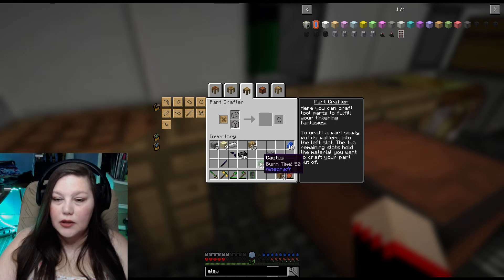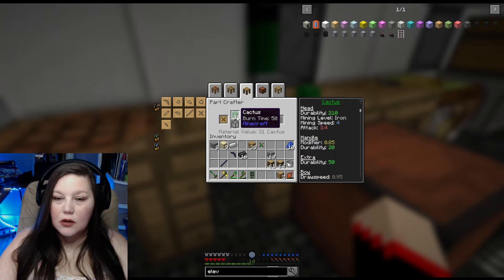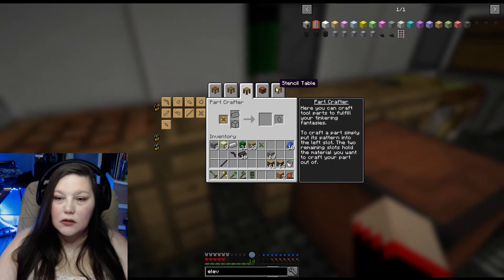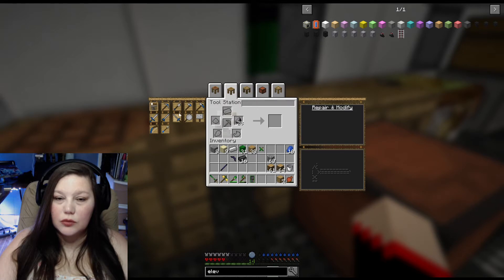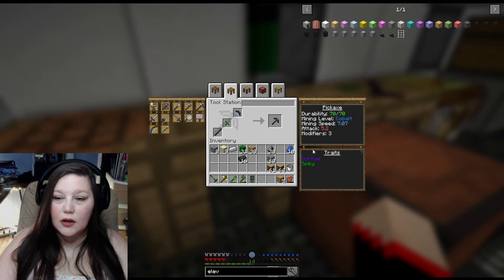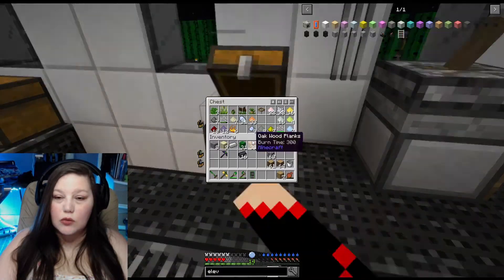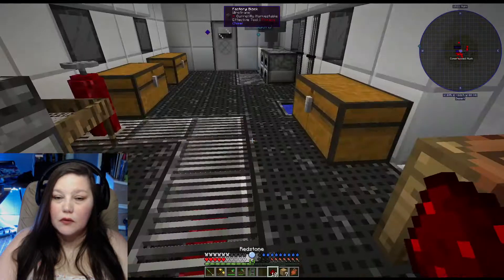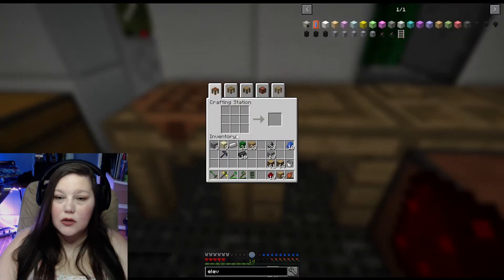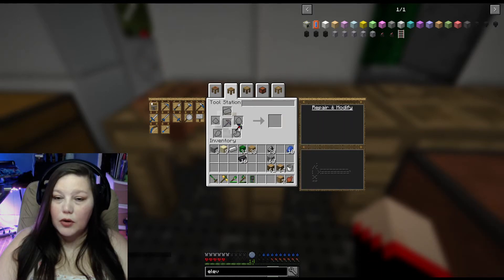We need a metal piece — let's do cactus, because why not. That'll add Spiky. All right — so that, that, and that. Modifiers: three. I was looking for redstone — right there. I'm not worried about it because we can put more on it. Not prick to death. Let's see how fast that is.